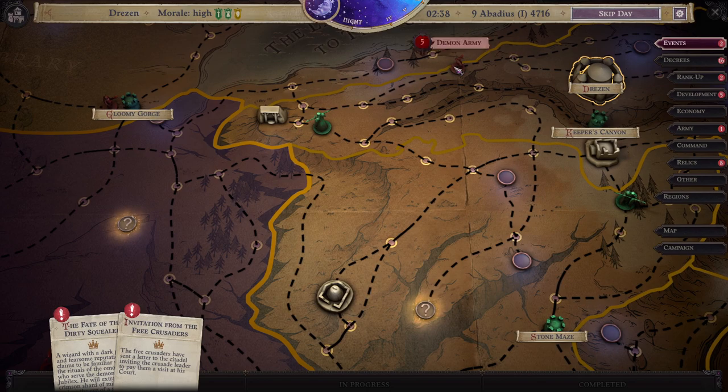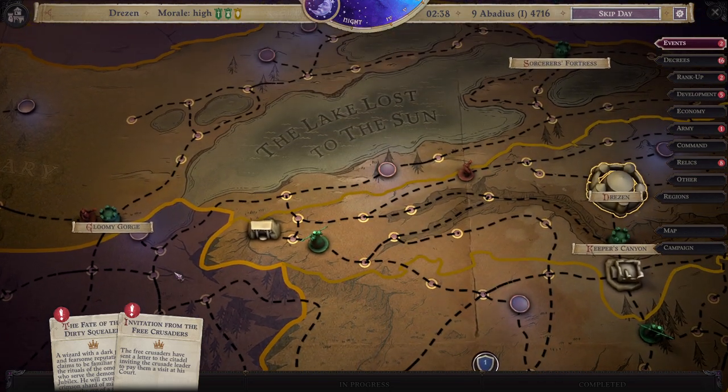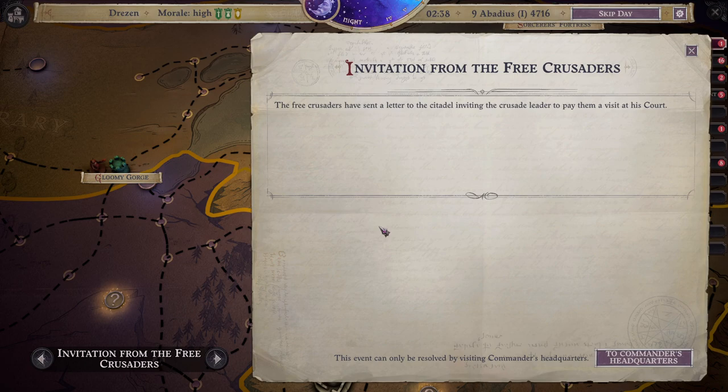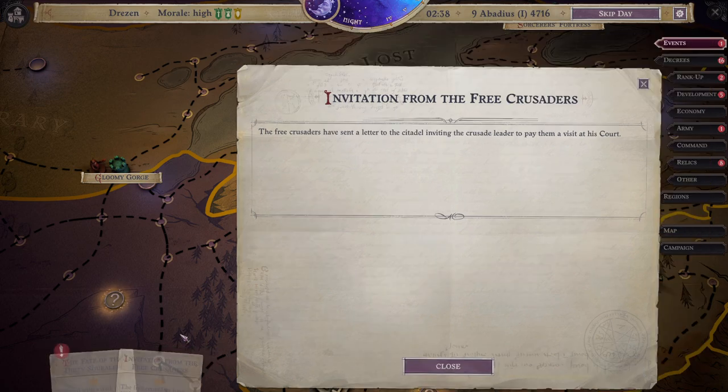Did they get past my fort? Oh, he probably went down this south path. Okay. Well, Jarzan's about to be under attack. Alright, invitation from the Free Crusaders — the Free Crusaders have sent a letter to the Citadel inviting the Crusade leader to pay them a visit at his court. Okay, we'll deal with that.